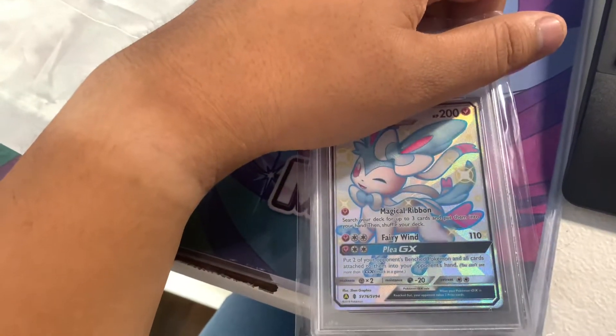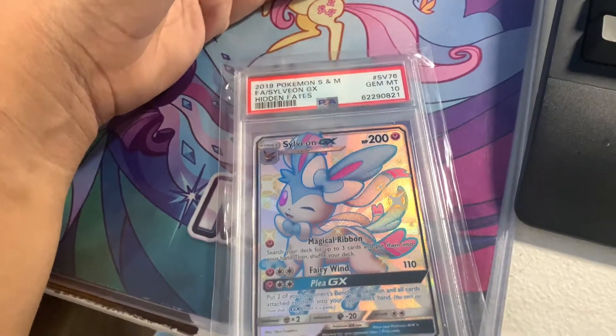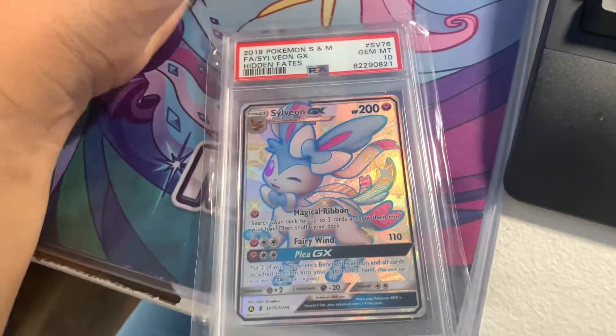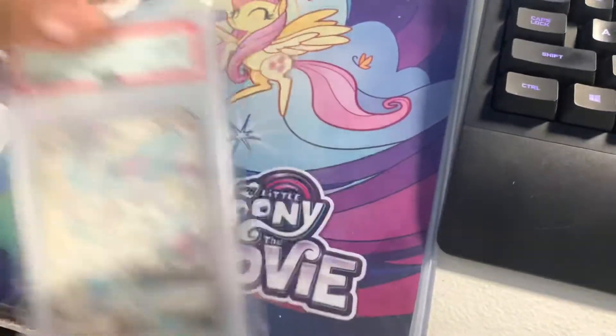Let's see the grade in 3, 2, 1. Yo, let's go! We got the Gem Mint 10. Alright, we scored on this one. Very nice.